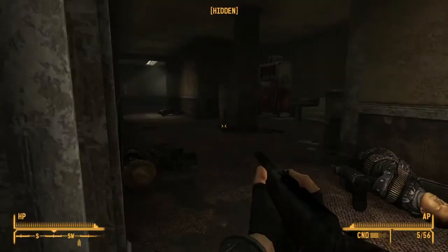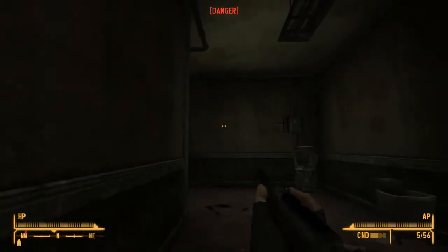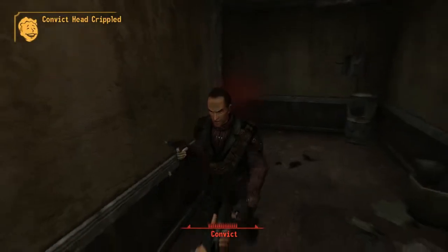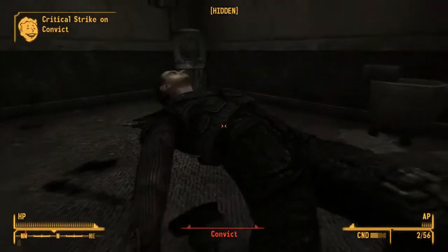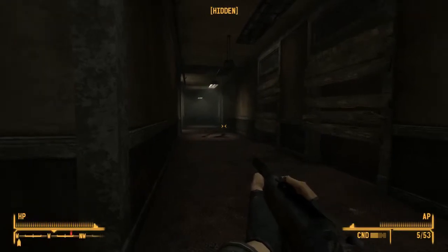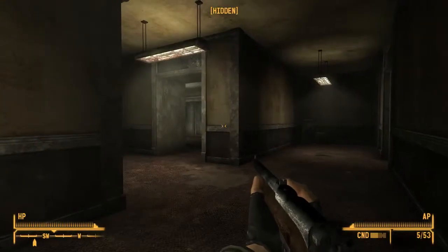Just realized I saw some enemies — maybe they're in this next hallway. I'll wait until they come around the corner and hit them. Oh, he came around the corner firing — no hesitation. Critical strike, nice. Always good to reload when you have the opportunity because you never know when the next fight is. He just ran away — I do not understand the behavior of people sometimes.